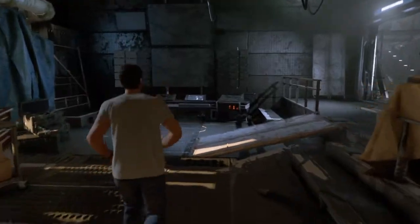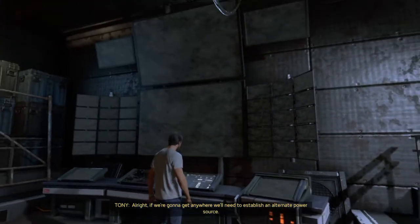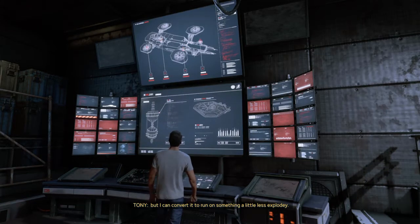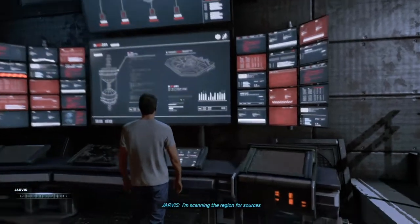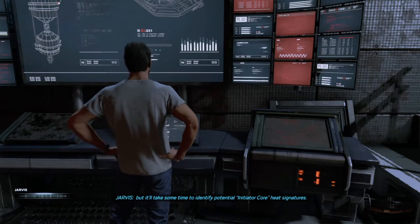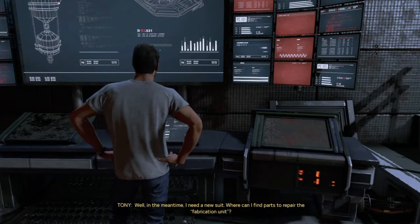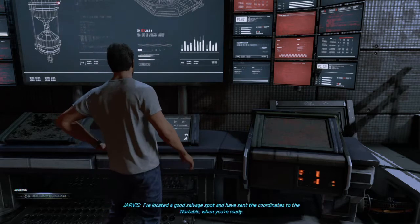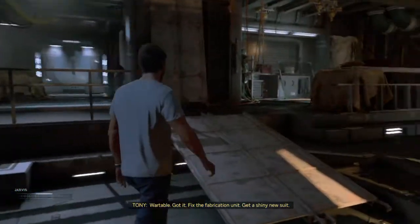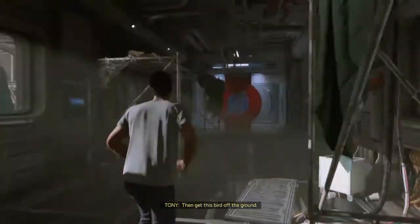Use the thing to assess the Chimera. It's gonna be this one screen that I walked past. We'll need to establish an alternate power source. Chimera was built for Terrigen, but I can convert it to run on something a little less exploding. I'm scanning the region for sources but it'll take some time to identify potential initiator core heat signatures. Well, in the meantime I need a new suit. Where can I find parts to repair the fabrication unit? I've located a good salvage spot and sent the coordinates to the war table.